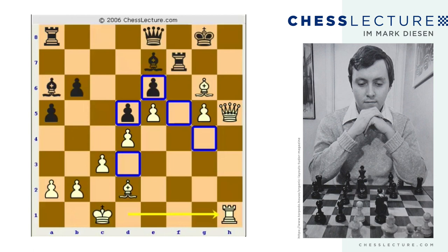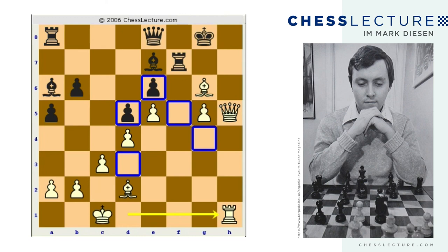It's kind of remarkable that black isn't making any horrendous blunders — he's displaying normal developing moves, and then suddenly he's utterly lost. That's what can happen in the stonewall. Thank you very much — that concludes our lecture today. I appreciate your listening and look forward to seeing you next week.